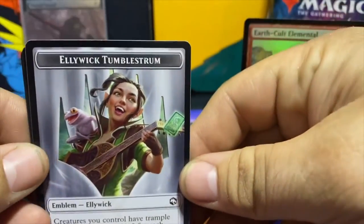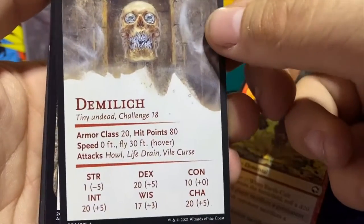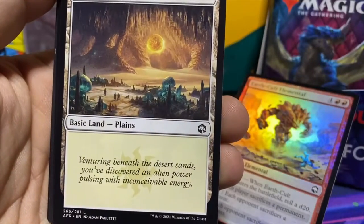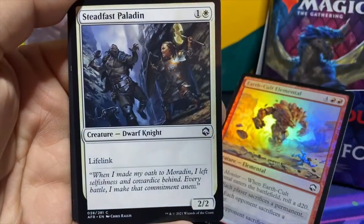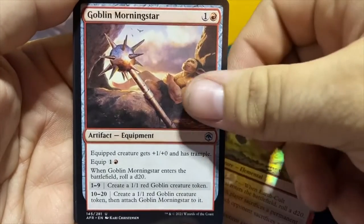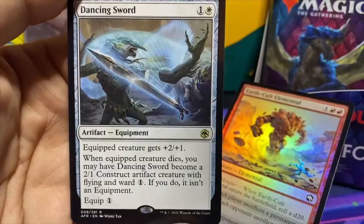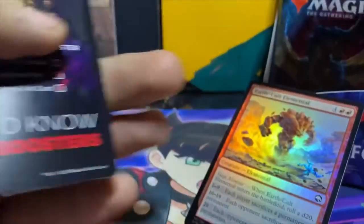No list card, but we did get Elliwick Tumble Strum and the emblem for that planeswalker. We got the Demi Lich art card — what I love about these is on the back you can use them in your Dungeons and Dragons games, because they have all the charisma points, armor class, hit points, and speed. Pretty cool you can use those in your games. We got the Mimic art card, a steadfast paladin, and the Herald of Hadar where the new mechanic comes in — you roll a d20. Our second rare is the Dancing Sword, followed by a Celestial Unicorn foil.